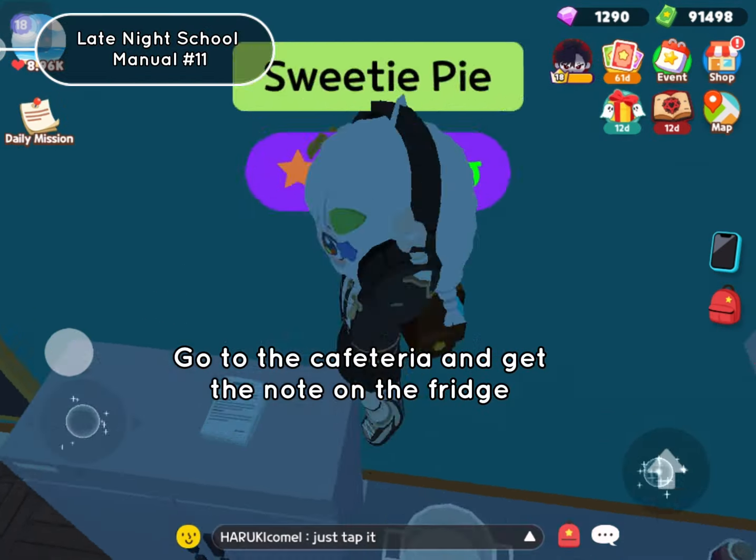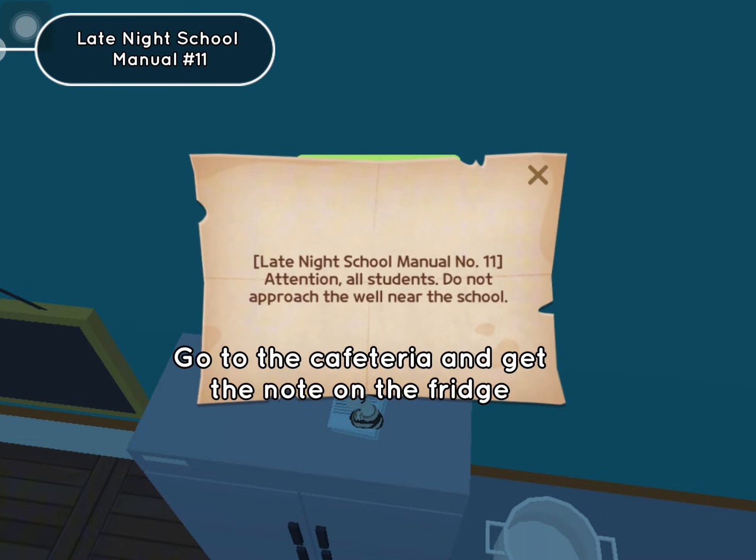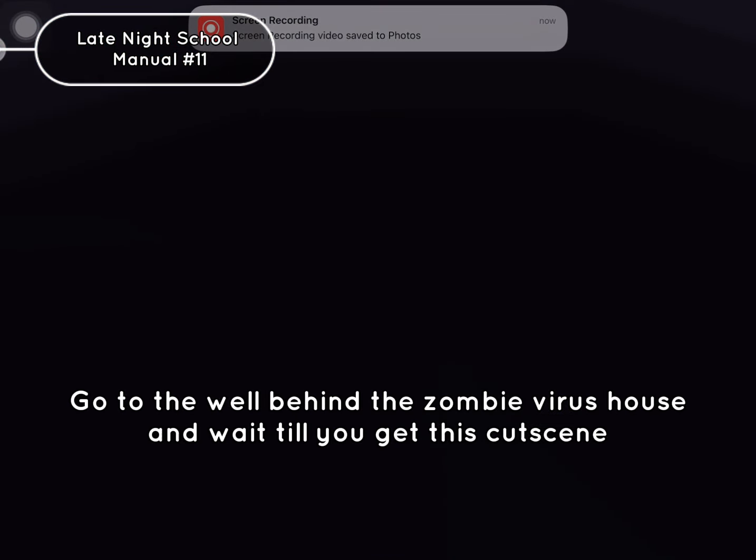Go to the cafeteria and get the note on the fridge. Go to the well behind the zombie virus house and go to the bathroom, and wait till you get this cutscene.